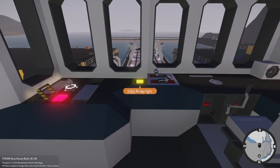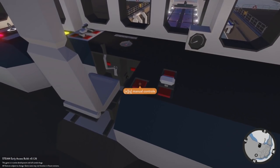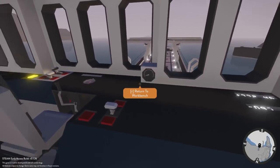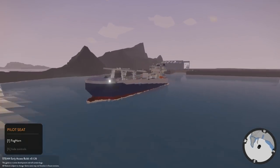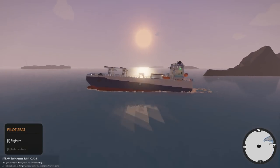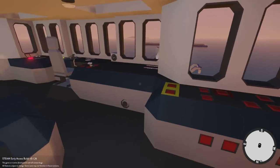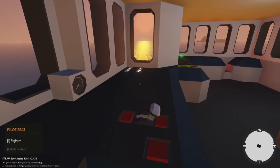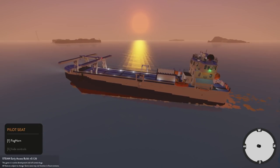There we go — turning on the bridge lights, engine power. You can just do manual control like this — whoa, this thing really takes off! I need to get in here and direct the ship. Oh, that is a beautiful ship. Something seems off with the weight though — we're leaning a little bit in the back. Moving the crane forward to the front helps. It's definitely a heavy crane. Still leans back a bit, but this thing has the power of a speedboat — absolutely crazy!